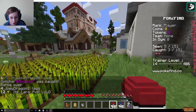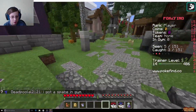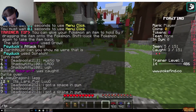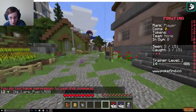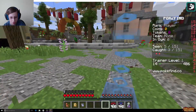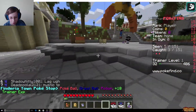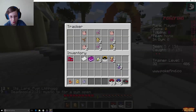Now let's go heal our Pokemon at the Pokemon Center. I really don't want the little ones like that. I gotta get some of those eggs though for next episode. How do you join the team? Let's get some Pokestops on the way to the Pokemon Center. Let's see what we got. Pokeball, great ball, potion. Oh, there's a Poke tracker — oh, that's cool, it shows you where they are.